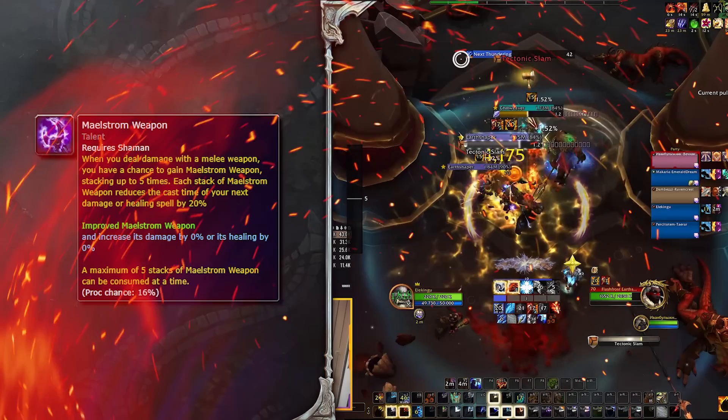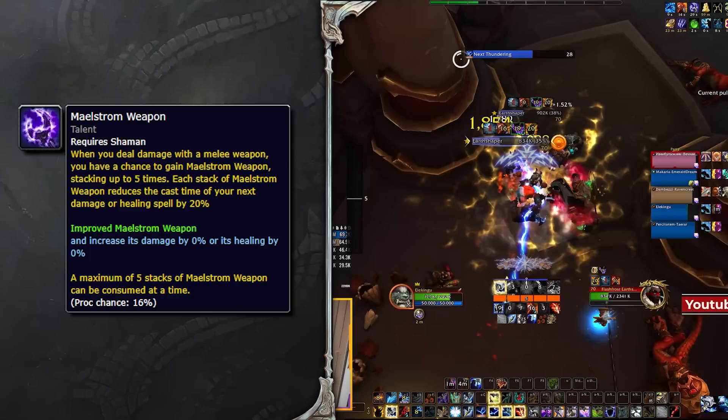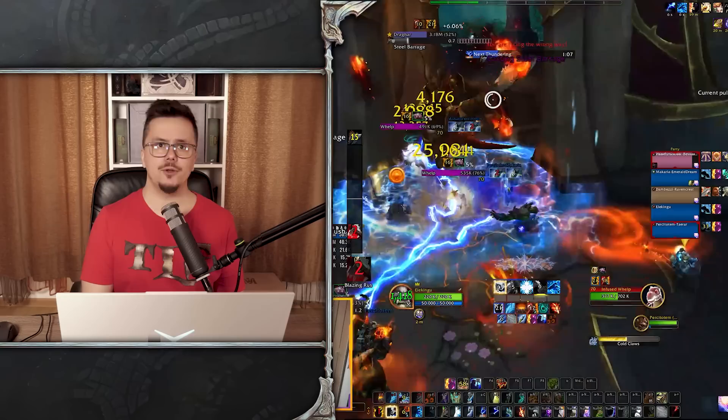Enhancement has a core mechanic in Maelstrom Weapon, which is a passive that you automatically start with in the class talent tree. It gives your melee weapon attacks and some abilities a chance to generate Maelstrom Weapon stacks — like a little tiny buff. Per stack, it makes your next spell cast 20% faster.